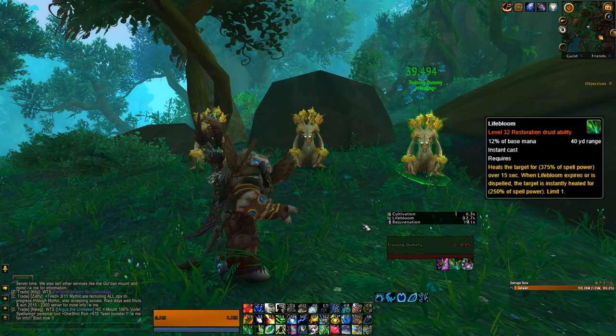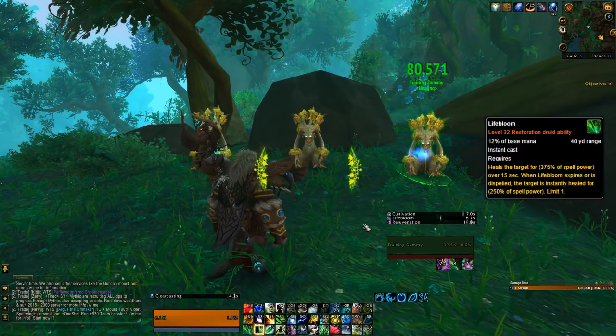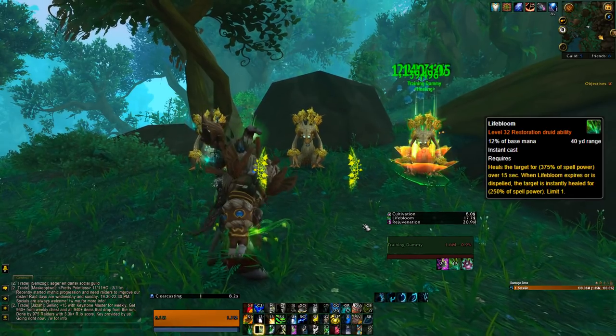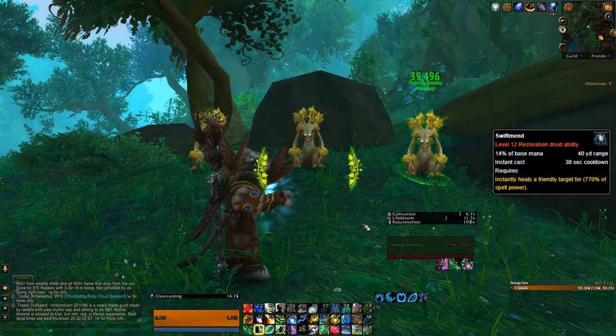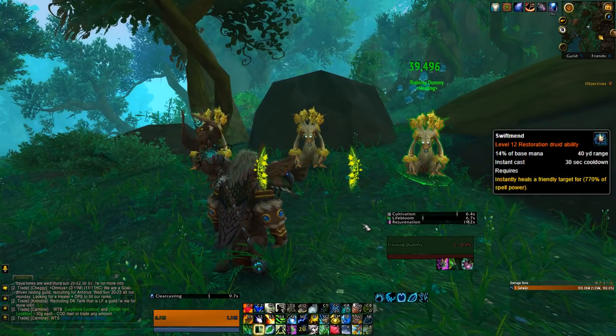Lifebloom is a similar ability — it also heals over time, although not as strong. When it finishes, it blooms, healing instantly for a pretty decent amount, but can only be placed on one target at a time. Swiftmend is your most powerful direct healing ability, also instant cast, healing instantly for a pretty good amount on a 30 second cooldown.